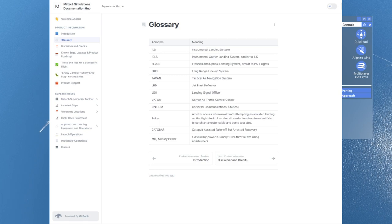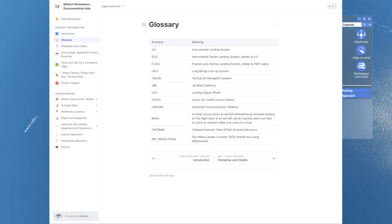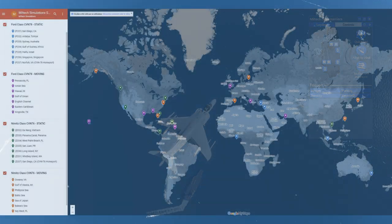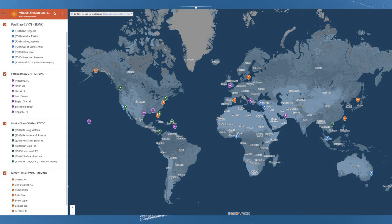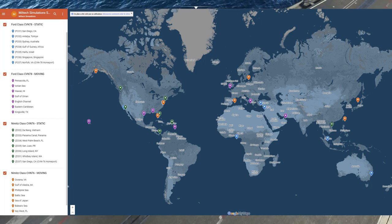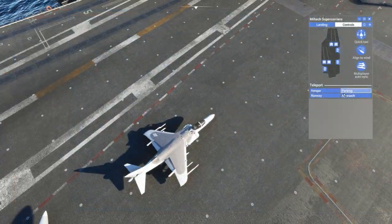Miltech had the good idea to put a glossary with their documents and it's always good to know what we are talking about. So the first thing you want to do is to locate a carrier. There are two carriers in this pack: the Ford class 78 and the Nimitz class 76, with moving and static ships.